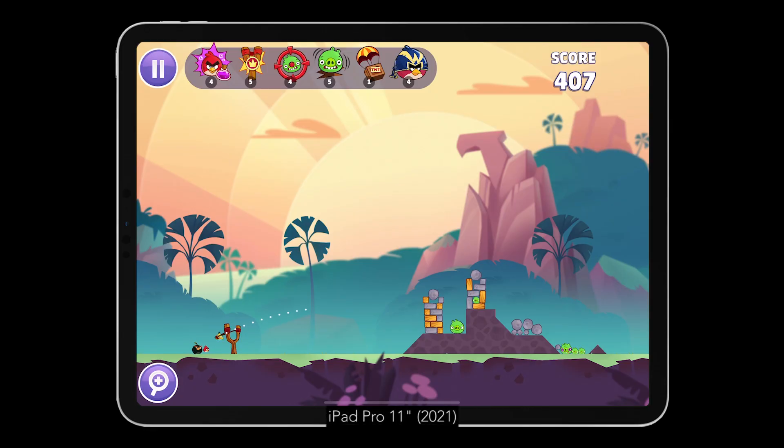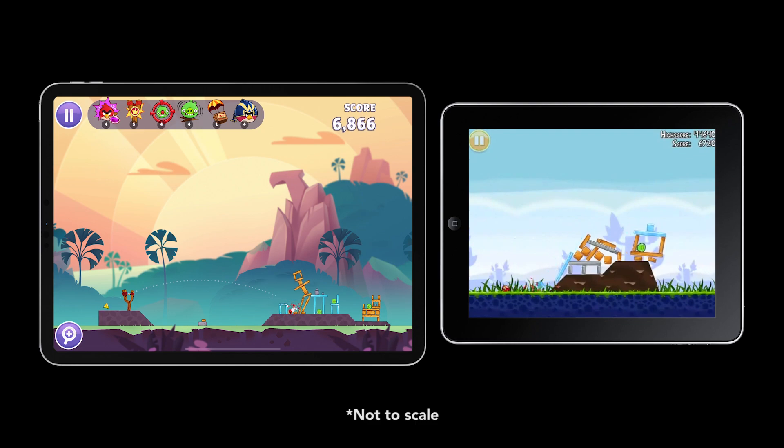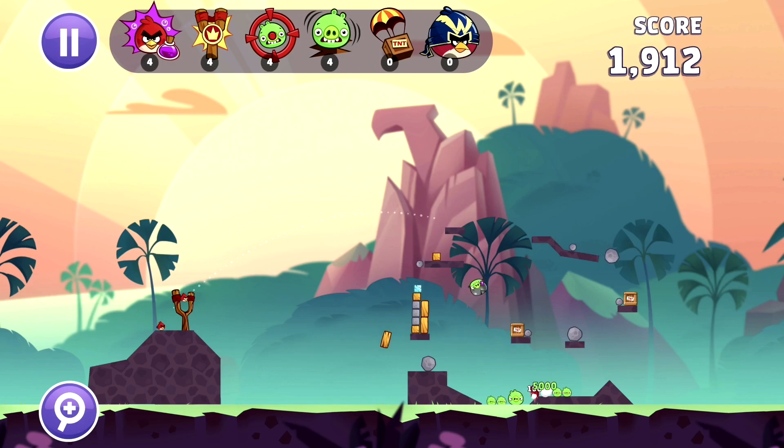Angry Birds Reloaded is — wait for it — the 19th game of the series. Rovio classed the game as neither a remaster nor a remake. Instead: Reloaded. Confusing, yes, as the game is very similar to the original. You still use a slingshot and must fire birds at pigs, and work out how the physics system works to take them all down. That being said, it's Apple and Rovio's attempt at bringing casual gaming back to its glory days.